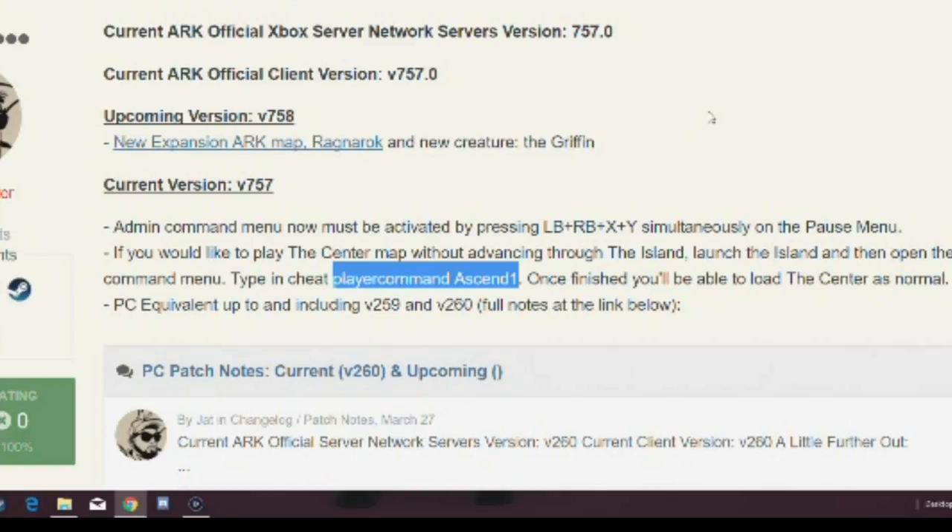After that, the patch notes nearly have it right. It says if you'd like to play the centre map without advancing through the island, launch the island then open up the command menu, type in cheat playercommand — and then it has to be a capital A. Previously they've never used capitals in the commands, but it has to be a capital A; it didn't work when I'd done it the normal way. Type in Ascend then you're meant to put in number 1, but to cut a long story short, when I'd done that it didn't work — it gave me an extra 5 levels, it froze and I had to go back out of the menu and back in again.